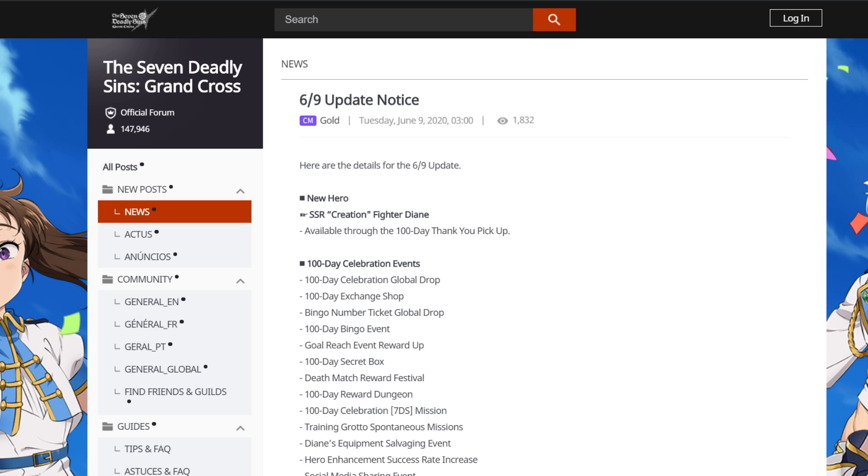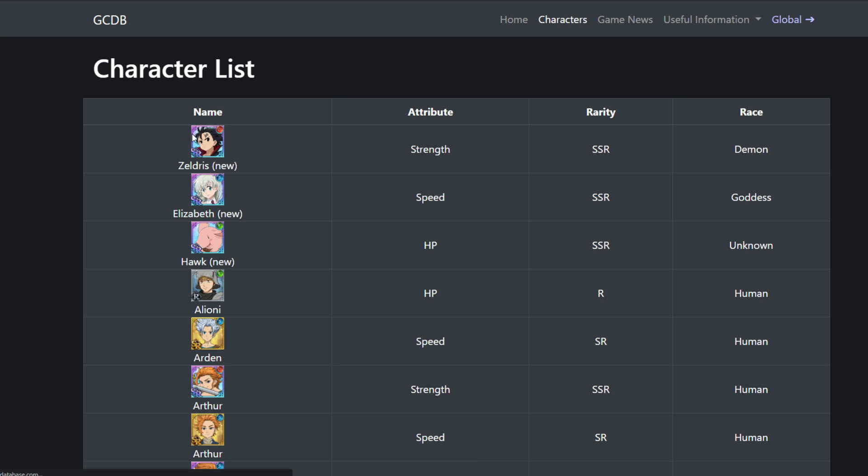We got the patch notes for global. The second part of the 100-day celebration is finally here. The hero for the second part will be Green Small DN — that will be the banner. A lot of people were speculating, a lot of people were also kind of expecting the DN, and the DN will end up being the one. Just a quick look at her.